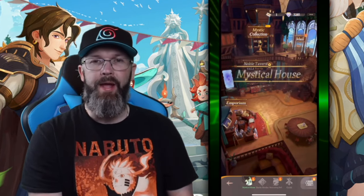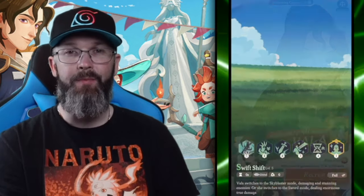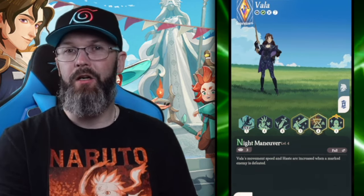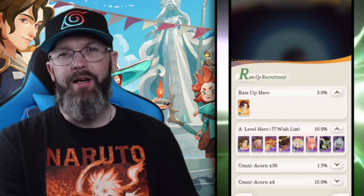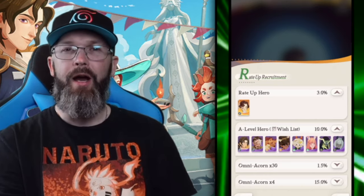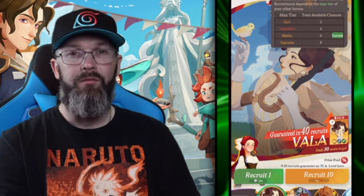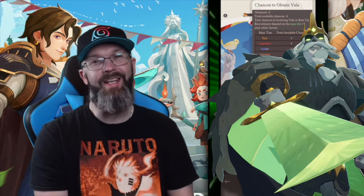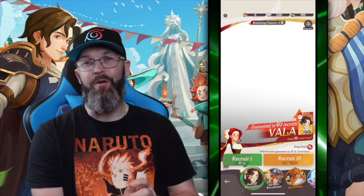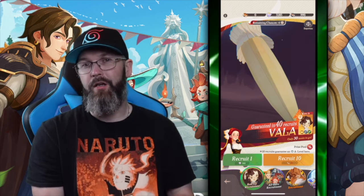Don't go away yet — there's one thing I still didn't cover: the rate-up banner. Right now it's Vala, and a lot of people have high ratings for her while others don't like her at all, so use your own judgment. Starting out, I'd get the all hero recruitments but keep your eyes on the banners. If you see a hero that looks good — say Thorn pops up — I'd invest every single gem I had to get all six possible pulls.